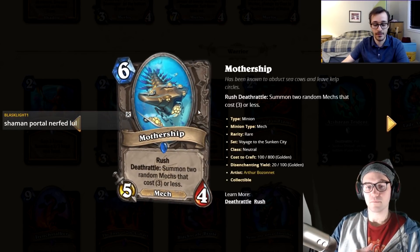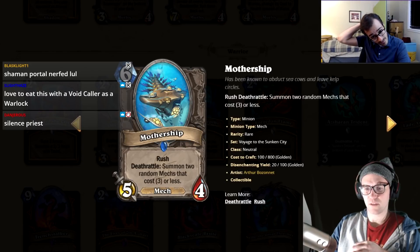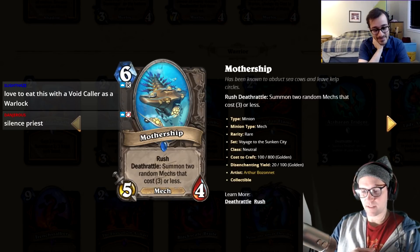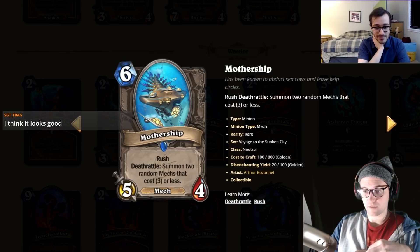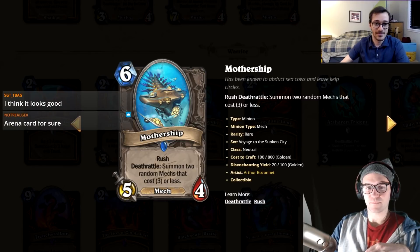Mothership: six mana, five-four mech with rush that summons two random mechs that cost three or less. This might be really good in a mech deck. With mage it might be five mana. You kill something and summon maybe four mana worth of stats — maybe a divine shield taunt. I'll give it a two.